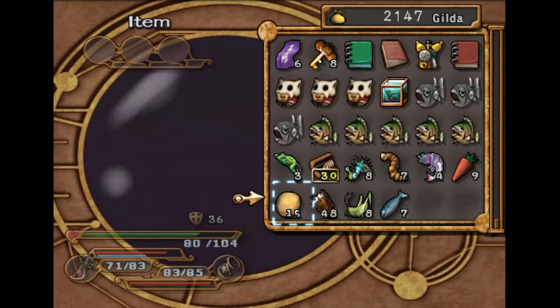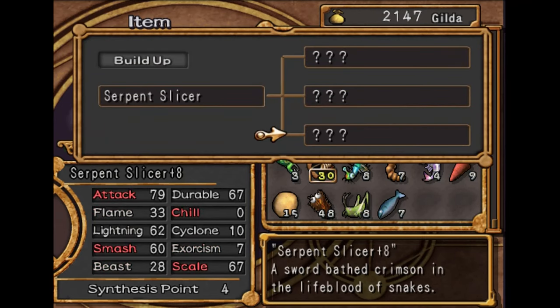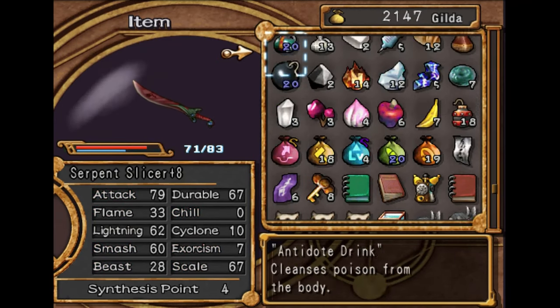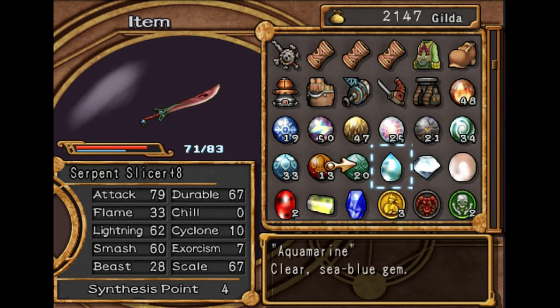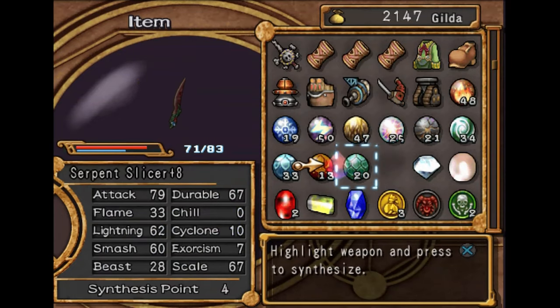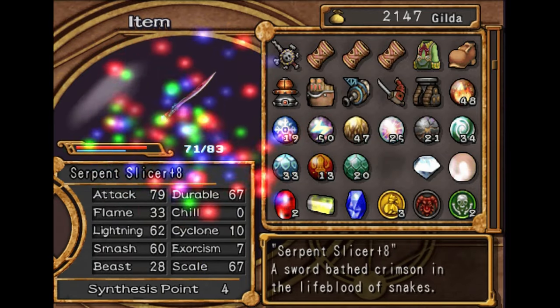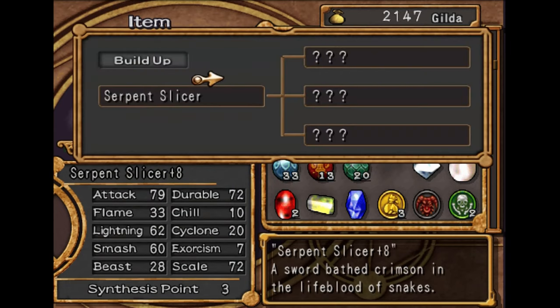We got the map. I think I'm probably going to put some Gemstones onto her weapon, because this thing is going to build up very slowly since it's already plus eight, so it will take a little while to build up.